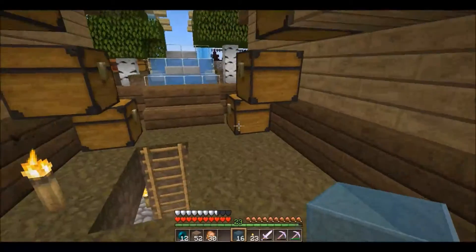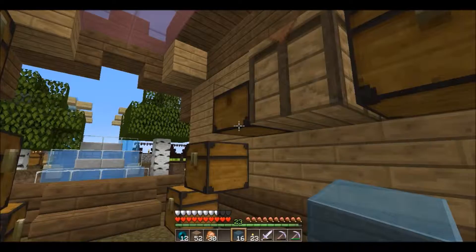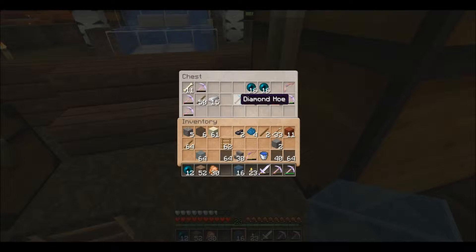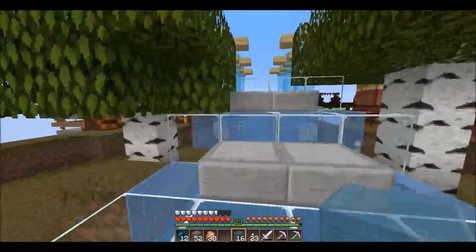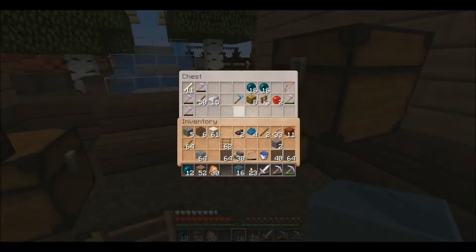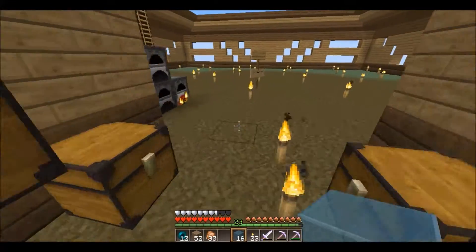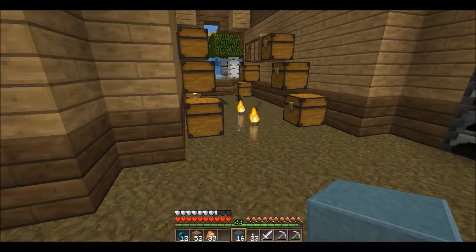Guys, something crazy weird is happening. I was going through my chest and I came across this - I have never made a diamond hoe in my life, and I don't know what that's doing there. I'm guessing Zade, but I don't really want to say that. I've never even seen the use for a diamond hoe - I mean, I rarely farm. Alright, I'm going to continue working and shortly we will have this thing completed, as much as I wanted to get done today.